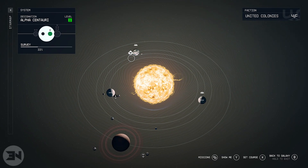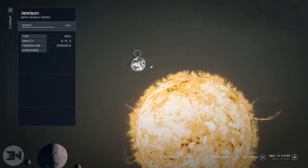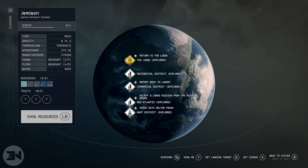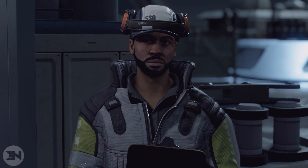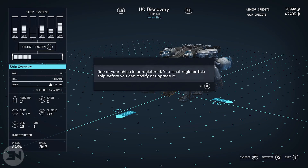The cargo hold is full, so I really want to check what I've got from just one little digipick. Let's go to the commercial district so I can run to the ship. Here you can view and modify your ships at the technician.